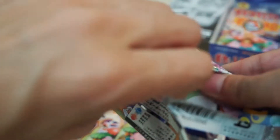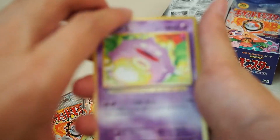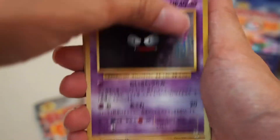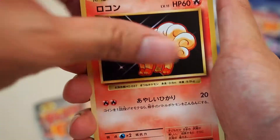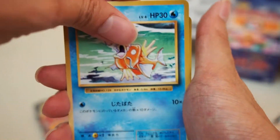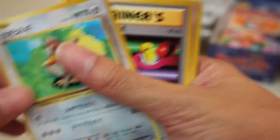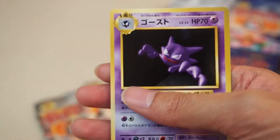This one is a bit tough to open. These Japanese cards - the quality is so much better than the English cards. We've got Polywhirl, Gastly, Diglett, Farfetch'd, the hollow being Magneton, a Switch, and Haunter. Usually the card before the hollow can be one of those new EX or full art cards.